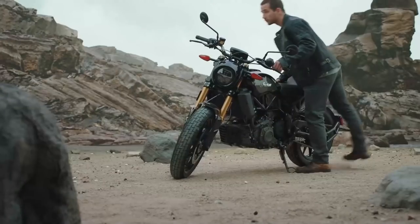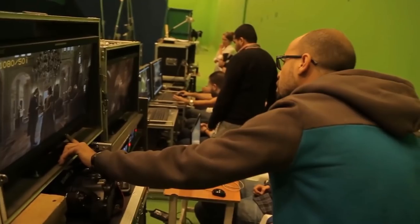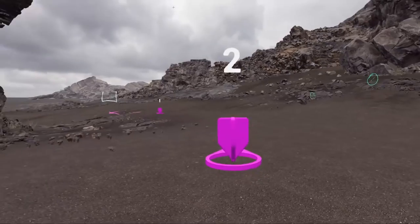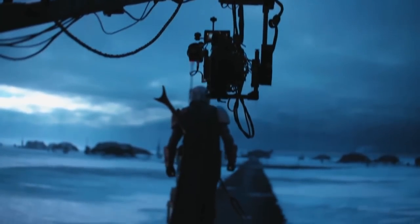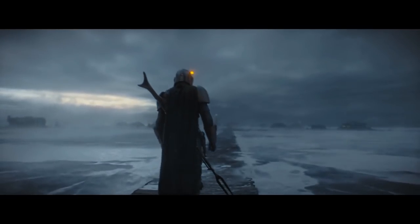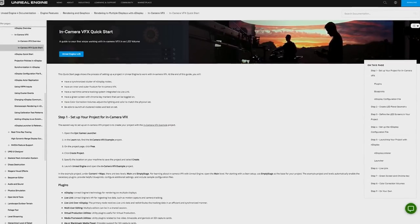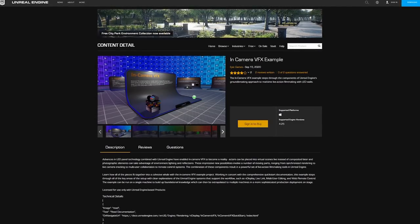Are you interested in the emerging field of in-camera VFX, as seen in the production of The Mandalorian, but not sure how to get started? We've created a new in-camera VFX example project that will guide you through the various steps you need to configure the system on a single machine — a setup you can then expand to multiple machines in your production deployment on stage. The project is accompanied by comprehensive step-by-step documentation. Download the new example project from the Learn tab on the Epic Games Launcher.